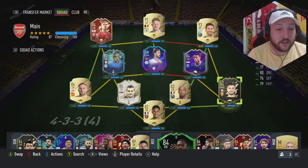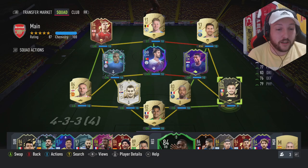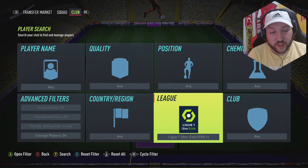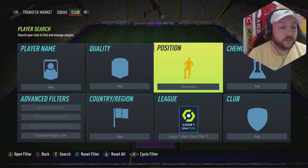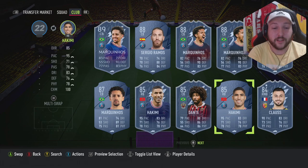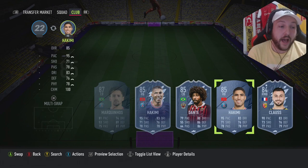If we just take him out of the club and also take out Traore, we can compare the right backs or defenders in Ligue 1 to see if he actually is an improvement over what we have already or not. So looking here we've got Hakimi and Claus — Hakimi's obviously faster, one overall better, less shooting, more passing, same dribbling, same defending and less physical.